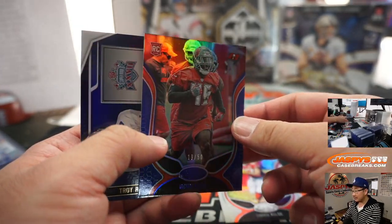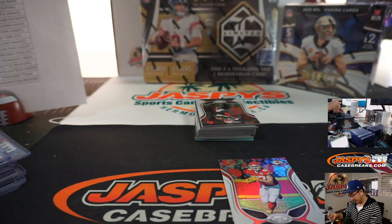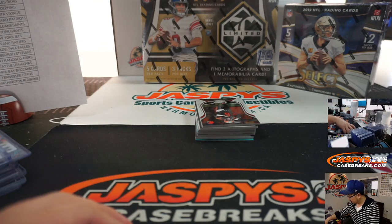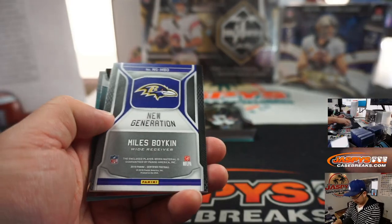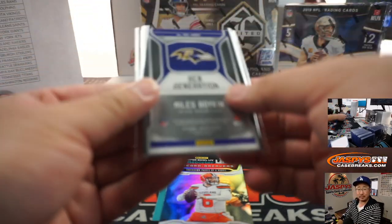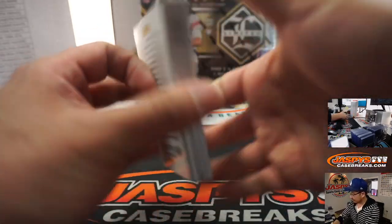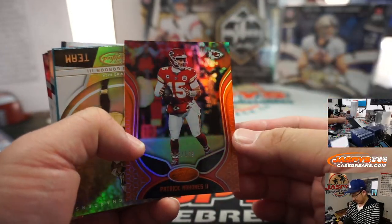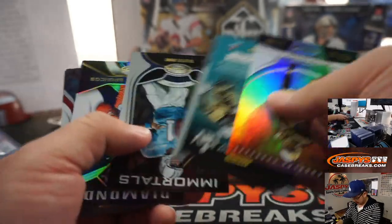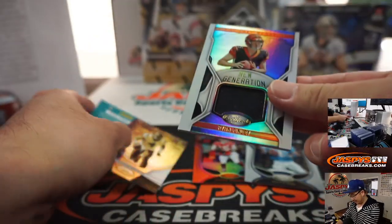And there is — kind of hard to see the name right there — Devin White. I don't know why they put dark blue on black. New Generation Miles Boykin Relic for the Ravens — Edwin. There's Patrick Mahomes to $199. Immortals to $399. And there's Ryan Finley, New Generation Relic.